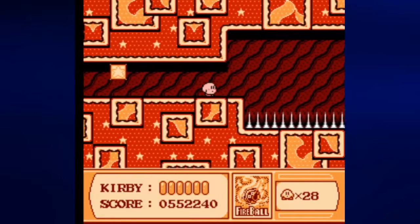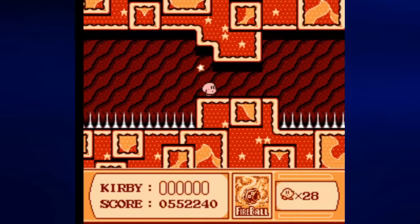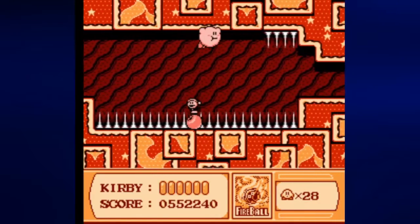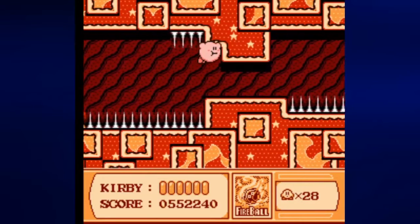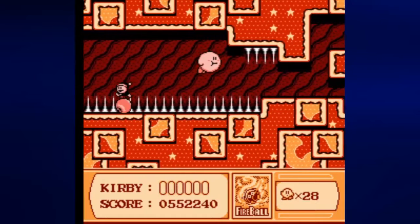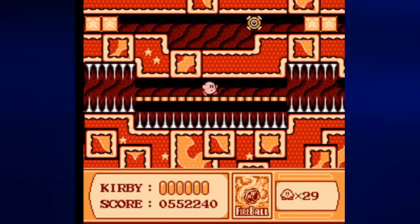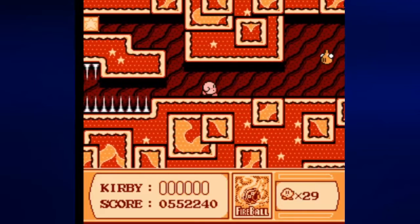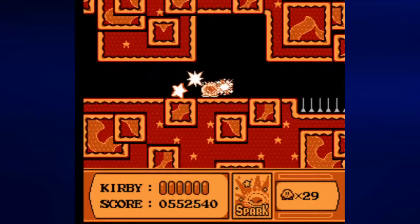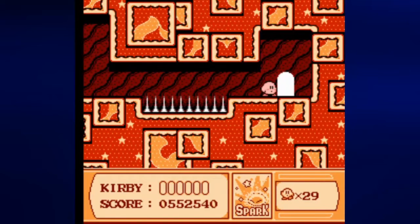First off we're gonna use fireball to get through this section here. There is a 1-up that I want to get and I want to see if I can get it as intended. I think fireball may have something to do with getting the 1-up — and yes it is. So you do have to use that. You can kinda use your flying ability to get it but it's gonna be pretty hard if you do.